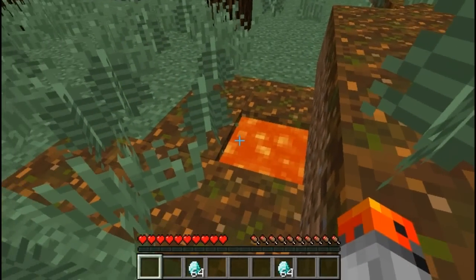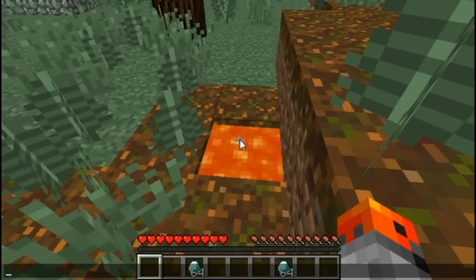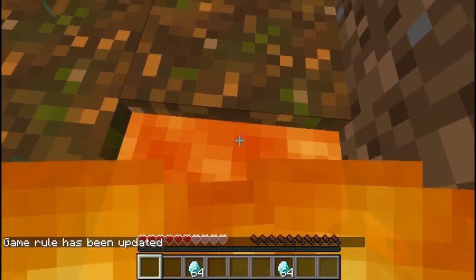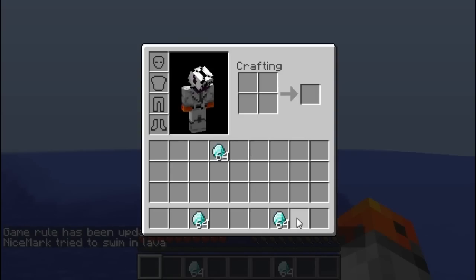If you want to save your diamonds on death and you also have cheats enabled, then you can just enable this command: gamerule keepInventory true. And if you die, you're going to keep all of your items.